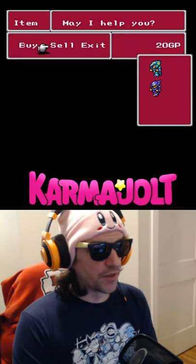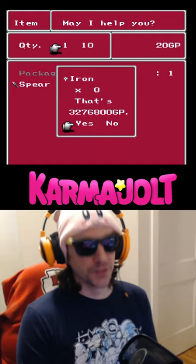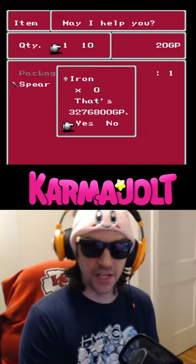Finally, I'm going to sell that open slot next to my spear. And you'll see that the game is telling me I'm selling zero iron shields for 3,276,800 GP.